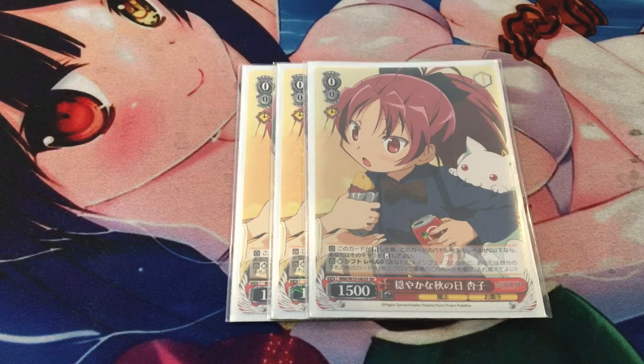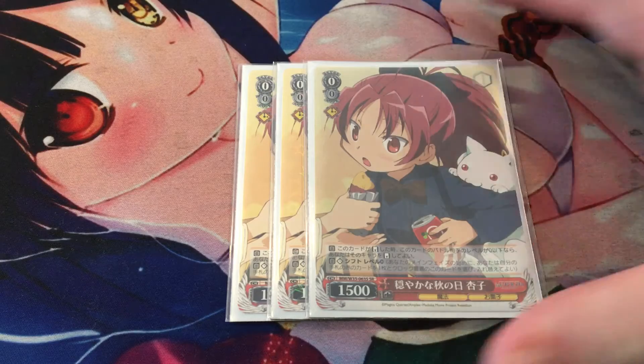First up, we have three copies of Kyoko Come Autumn Day. There is a level 0 reverser Kyoko from the first set which is an uncommon, but I definitely recommend you play this one. She is a generic level 0 reverser, but she also has the shift ability. Shift works as follows: after your clock phase, if this card is in your clock and you're at level 0, you can bounce it back to your hand and put another red card in exchange. Another card you may have seen with shift is the promo Hoppo from Abyssal — it works the same way.